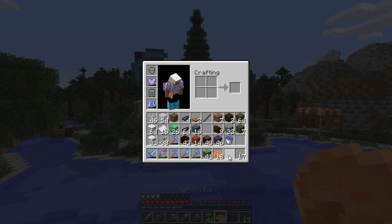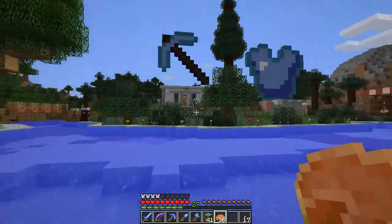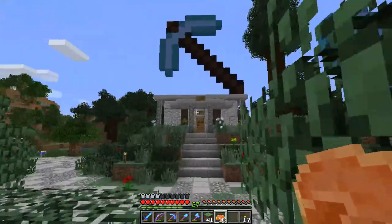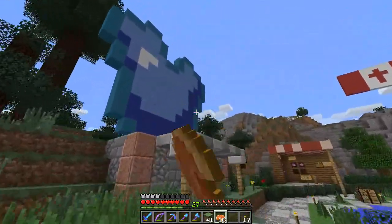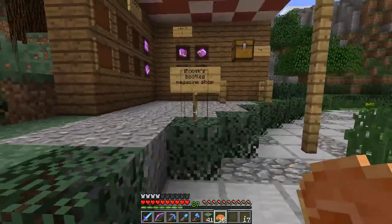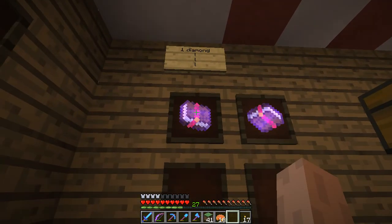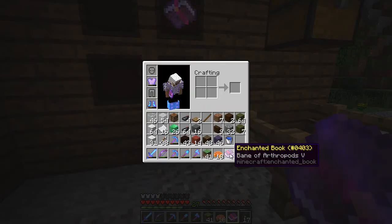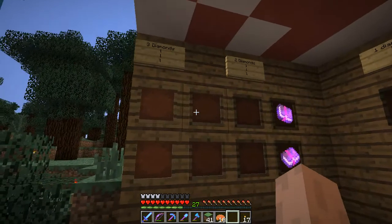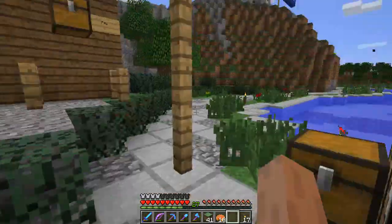Today we're in spawn and I've got to show you a few things around here. Spawn has had a lot of work happening recently. We've got the pick store - awesome stuff for emeralds - and the armor store which is going on by FlavorFlav. Poosk's bootleg magazine store is awesome - you can buy all sorts of cool books cheap. Enchanted book Bane of Arthropods 5 for one diamond - bargain! I bought a sharpness 4 book for two diamonds. Business is booming for Poosk.